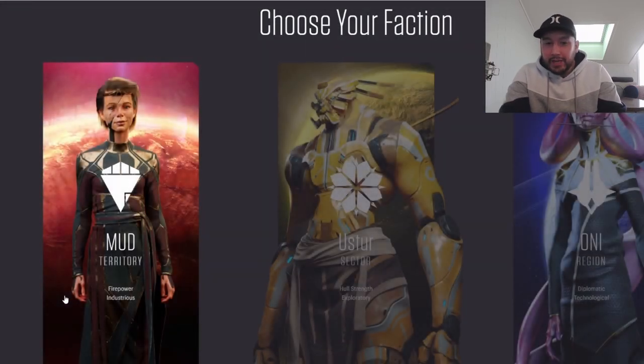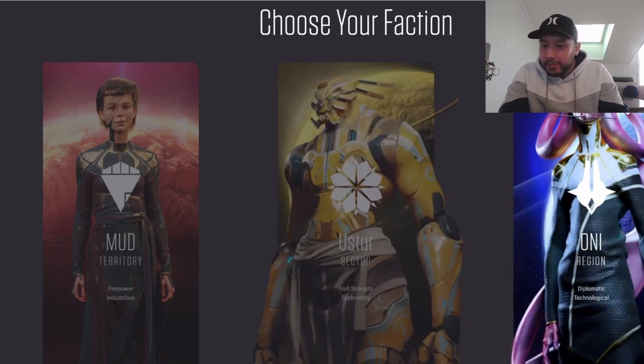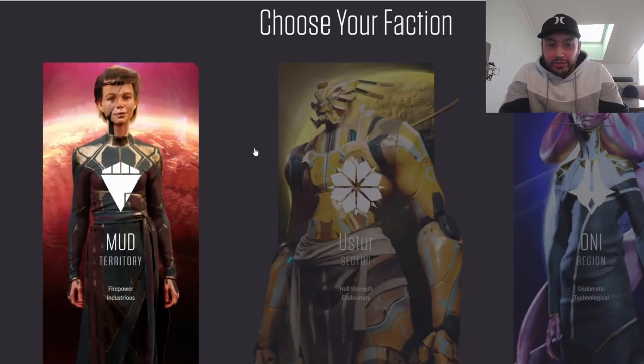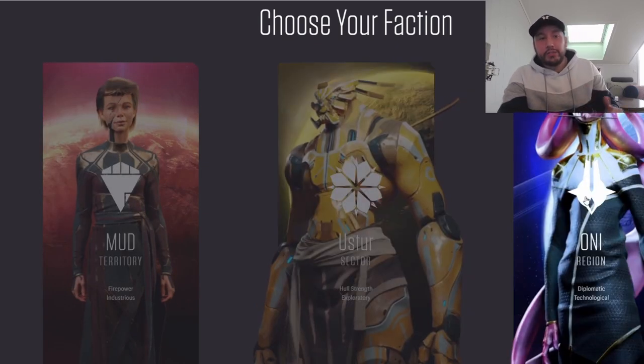We have three factions to choose from: the MUD Territory, which focuses on firepower and industry; the Ustur Sector, which is about strength and exploration; and the ONI Region, which is diplomatic and technological.